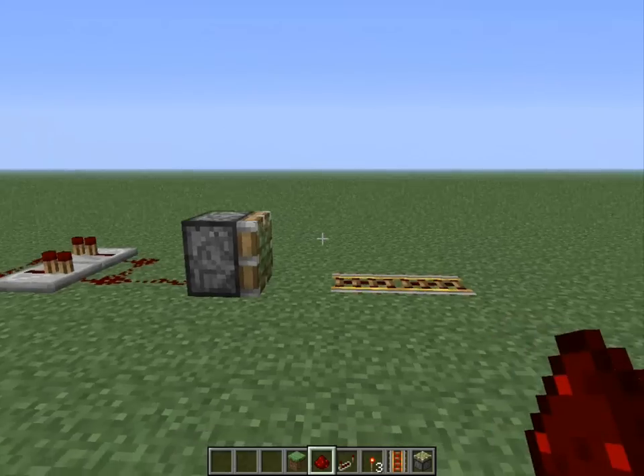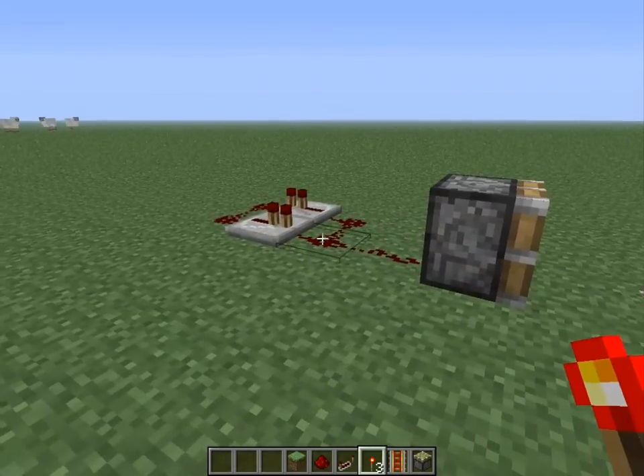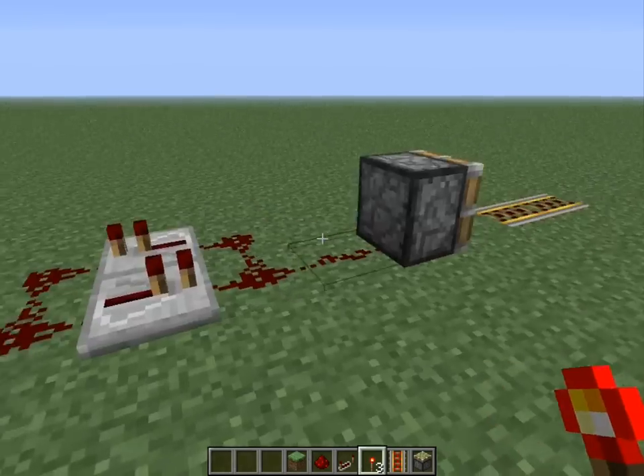So if you don't have enough materials to make these, all you have to do is use this little glitch. I'm pretty sure it works for the snapshots as well, like the 12w12 ones.